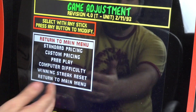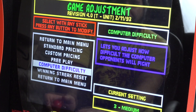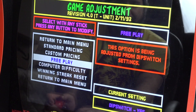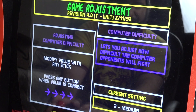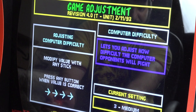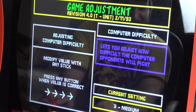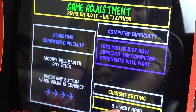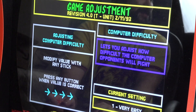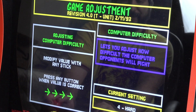You're able to change stuff like free play, the computer difficulty, and win streak settings. If you want to make the game very hard, you can — medium, easy, whatever you like. So if you owned this in an arcade you could come into the EJB menu and make it a real quarter muncher. Or if you wanted to be cheap, you could set it to very easy. Neat little stuff right here.